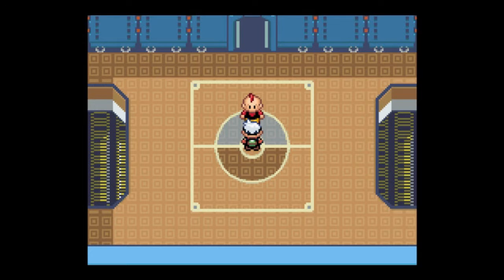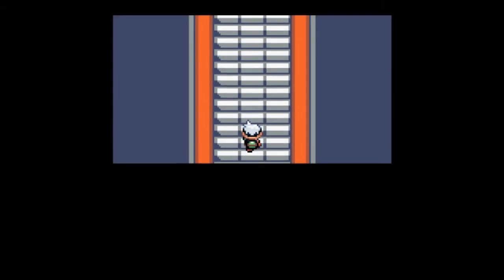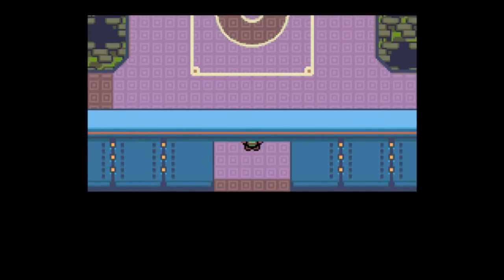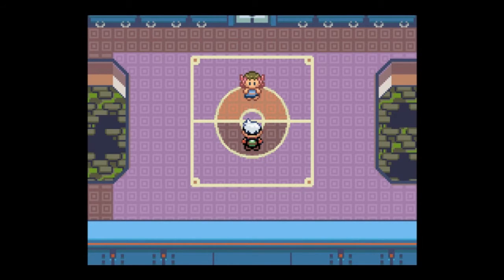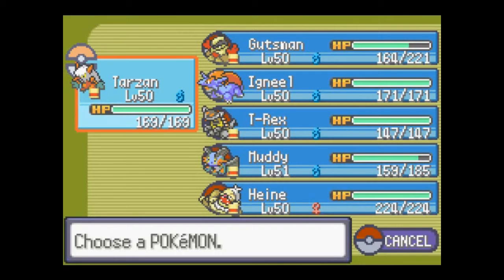Alright, we just beat Sydney of the Elite Four — the Dark Master — and we're gonna move on now. We are going to want to fight this side. First off, we're going to want Tarzan up front, because this is the Ghost Master.